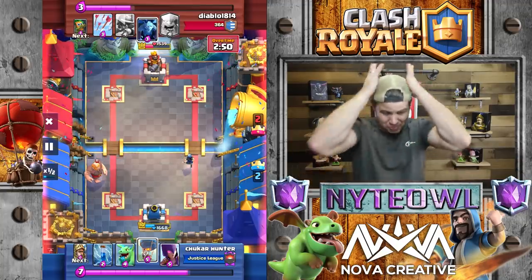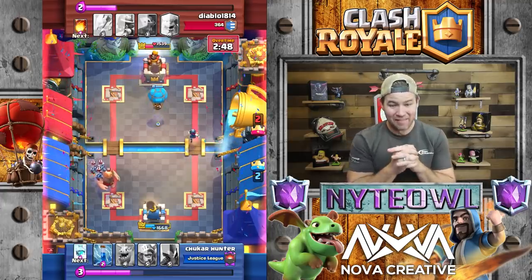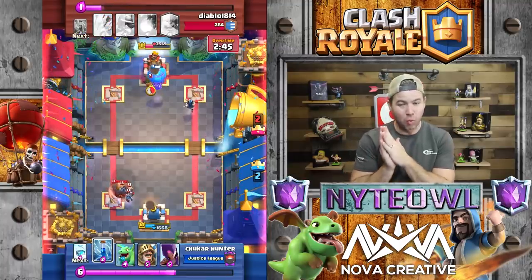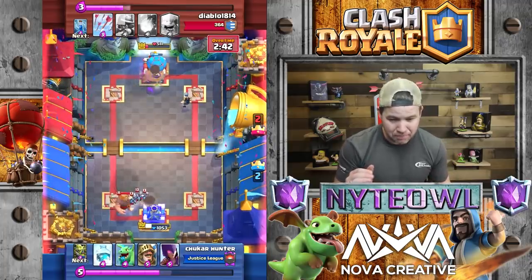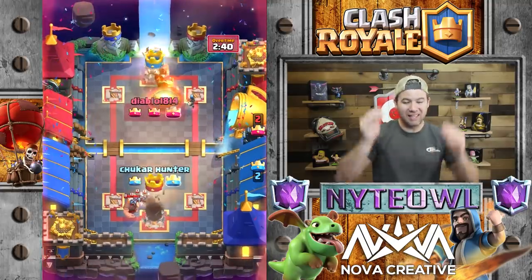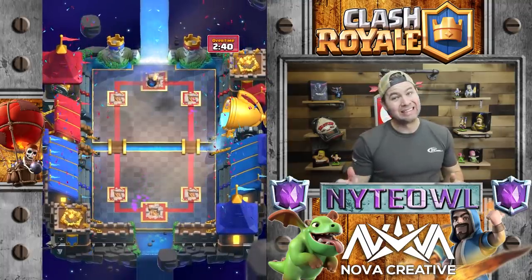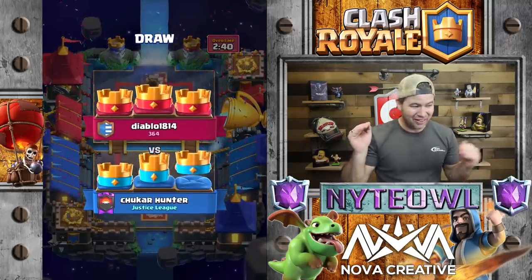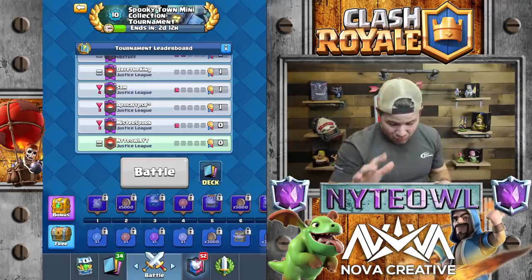We're gonna watch this one more time in slow-mo because I want to see it one more time, then we'll get into the global tournament. He puts his balloon down, and I think the minions and the e-wiz are what does the final blows. He zaps, the minions are the ones — I don't even think the giant gets to the tower. The giant gets one shot, it is the minions and e-wiz. I can't even tell if maybe the balloon dropped a bomb — that was so close. Anyway, let's get into this spooky town mini collection tournament.